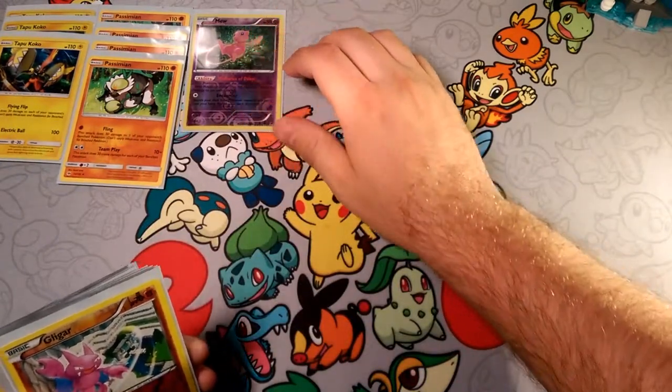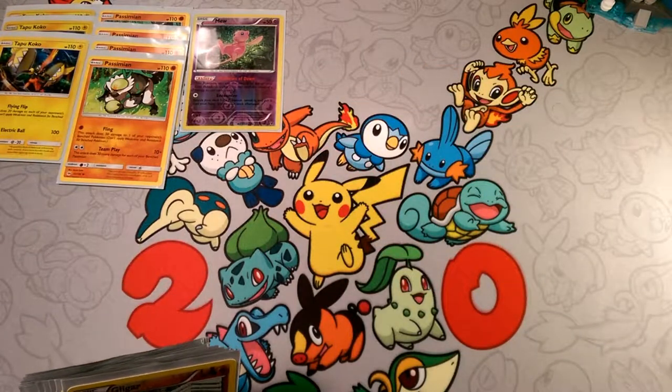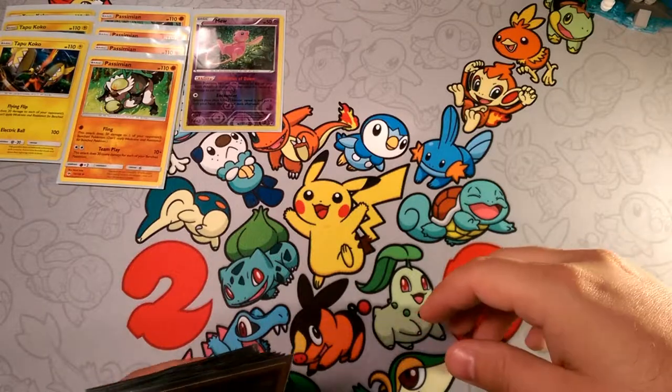You also have one Mew, because you can use anybody's attack — you can use Koko, Passimian, anything that's basic. Mew can use that attack, and it also provides free retreat, just like Tapu Koko.